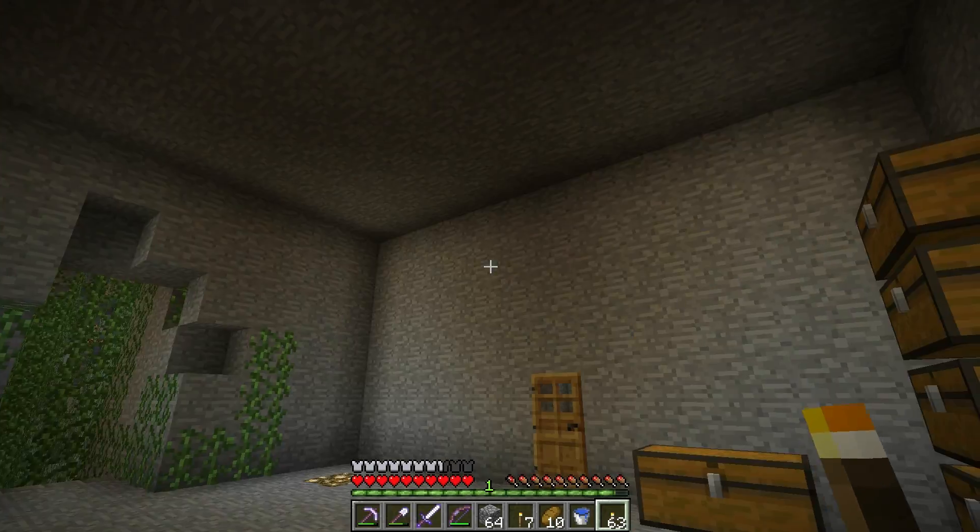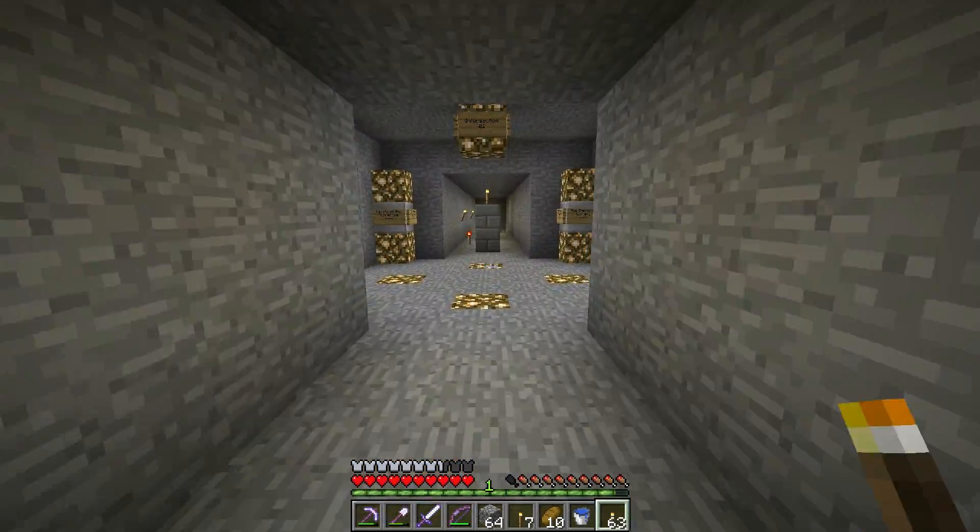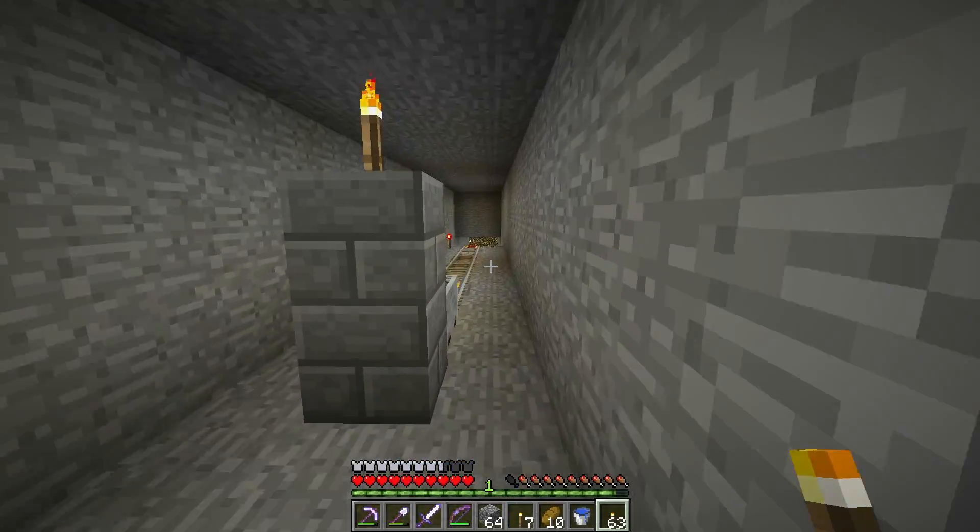Alright, I think we are done with this area. So let's go ahead and head out to intersection 2. I'm going to set up the care package and a bed, and we'll check out the Rumbling Caverns.